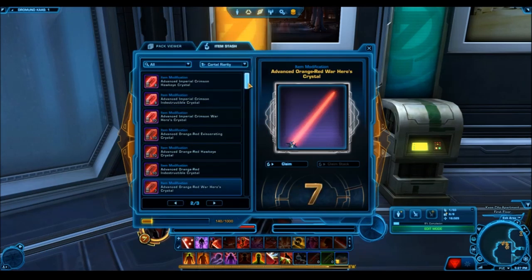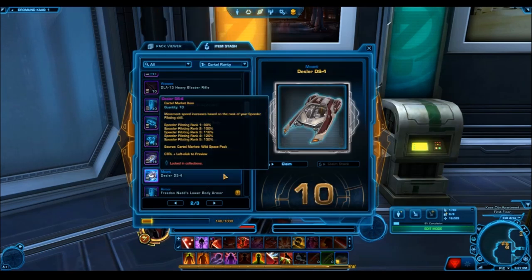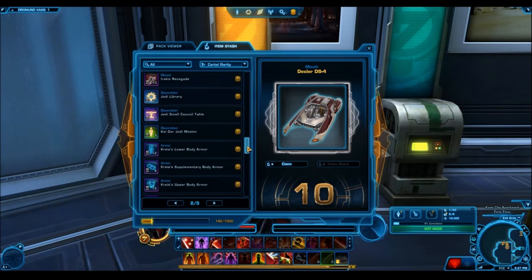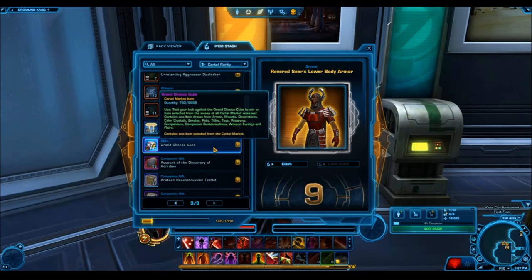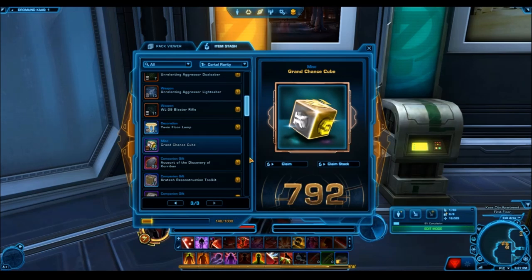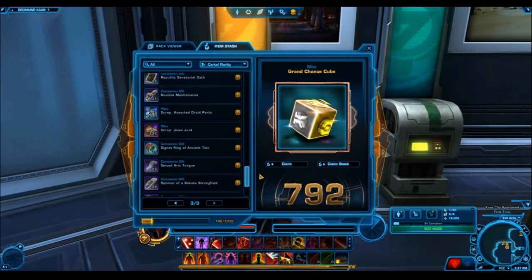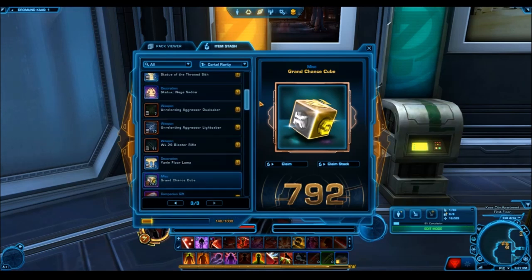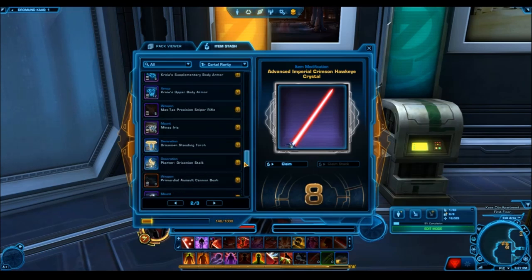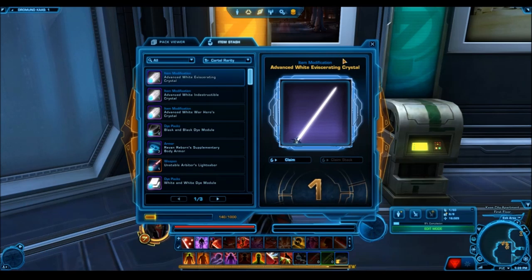The Ceremonial Mystic armor set had a much higher drop rate than any other gold item. Even though there are only three to four rarities — platinum, gold, silver, and bronze — you don't actually have an equal chance at getting all gold items. You have more of a chance of getting one gold item than another. That was definitely 100% the case for these Dark vs. Light packs. I opened 800 more packs after that, and it was the exact same result — the Ceremonial Mystic set was like 100 times more common than other gold items. Within gold items, there exists a hierarchy where Bioware makes one specific item a much more common drop than the others.